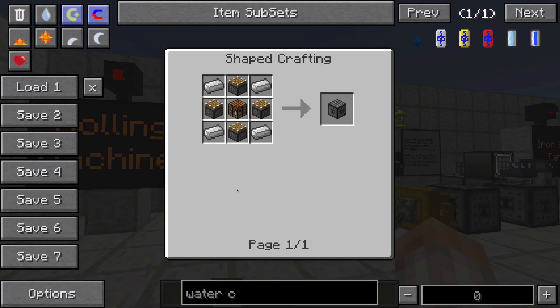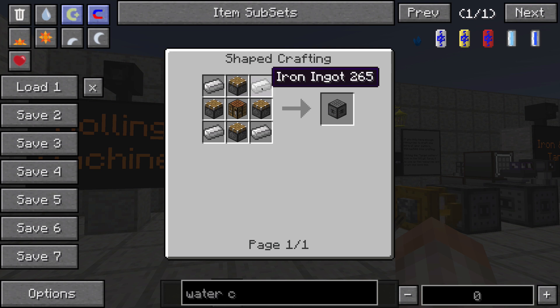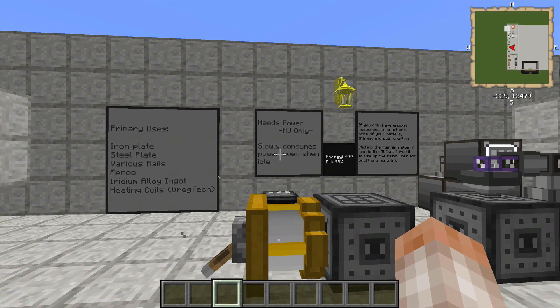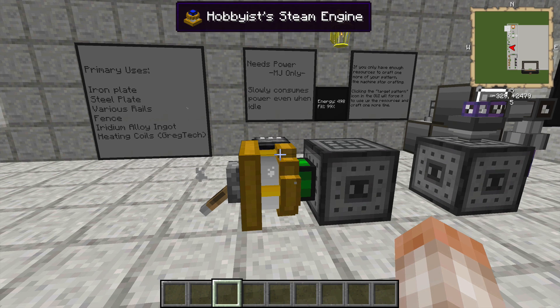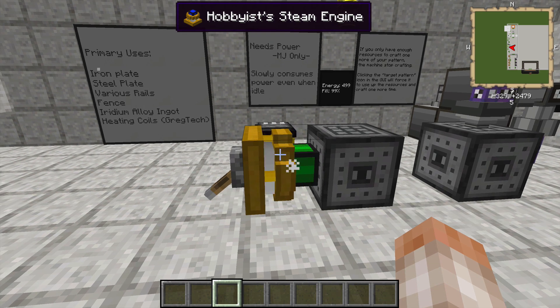Let's go ahead and check out how to make this rolling machine. You're going to need a crafting table in the center surrounded by four pistons and four iron ingots, so it's a fairly simple machine to make. You can make it pretty early on. This machine is going to need MJ to power it, and I've used an engine from this mod called the Hobbyist Steam Engine. I'll go into that in a couple more episodes.